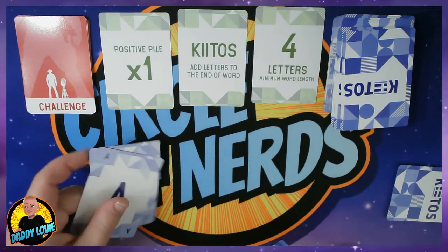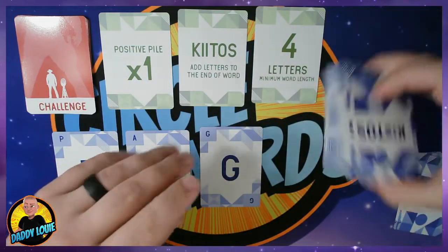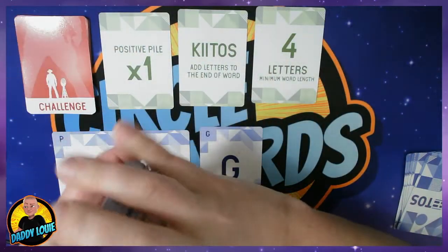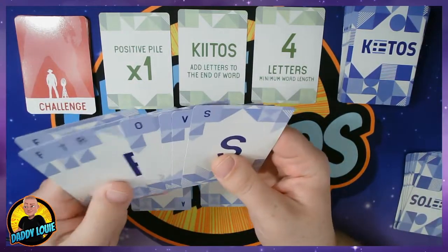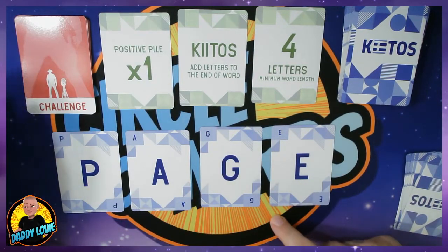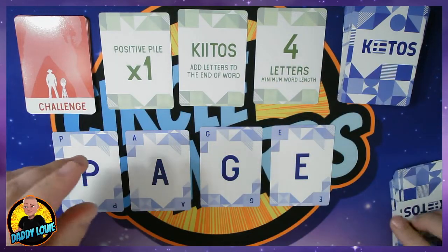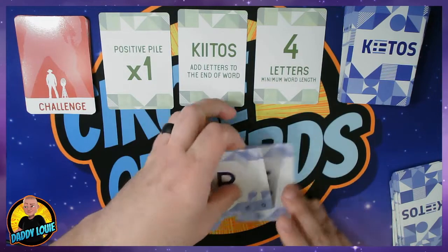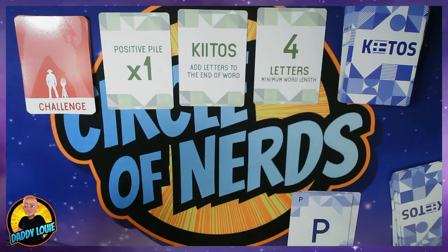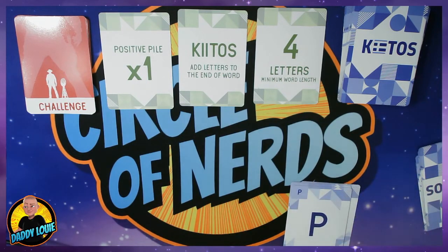Now let's say he did have an E and could complete the word PAGE. So if he does have the letter E, he would have to play it, declare PAGE, and since the word has been completed and meets the four-letter minimum, the person who declared the word — player one — collects these as a positive. P-A-G-E, and keeps the pile face up. So each player will have a face-up pile and a face-down pile. Face-up pile is your positive, face-down pile is your negative. At the end of the game, you count up your positives, subtract your negatives, and that is your total score. You could play in rounds, play up to 50 — however you want to play.